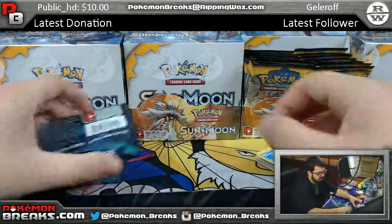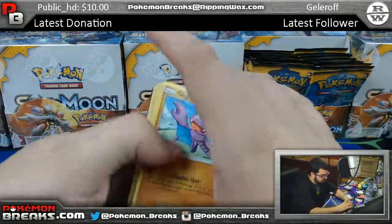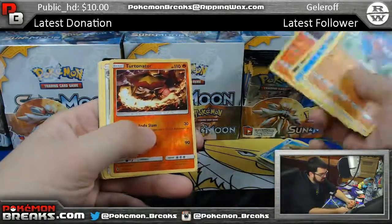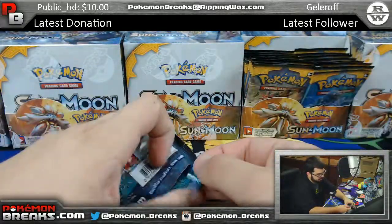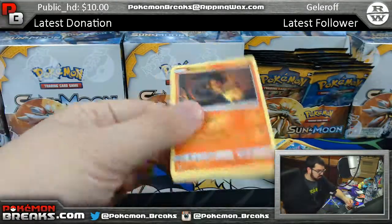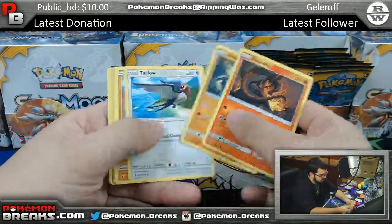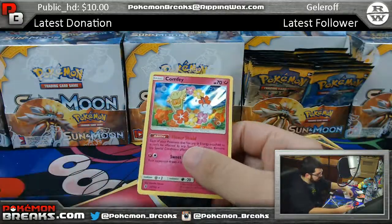Two packs left, come on! Let's see something pretty. You got Turtinator and Swellow. Field Blower as well. Last pack. Alolan Geodude and Comfy. Foil.